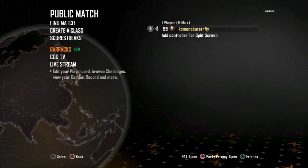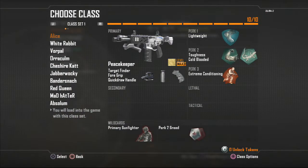Okay, let's have a look at my classes. As you can see, they're all named after things from Alice in Wonderland, so we've got: Alice, the White Rabbit, Vorpal, Araculum, Cheshire Cat, Jabberwocky, the Bandersnatch, Red Queen, Mad Hatter, Edge, and Absalom.